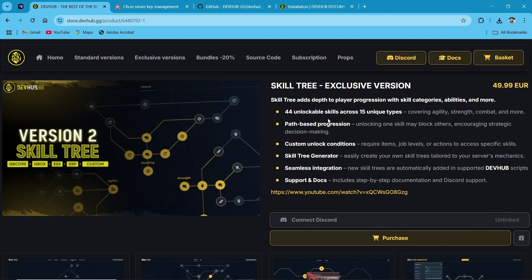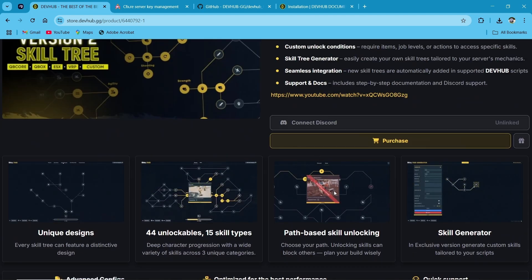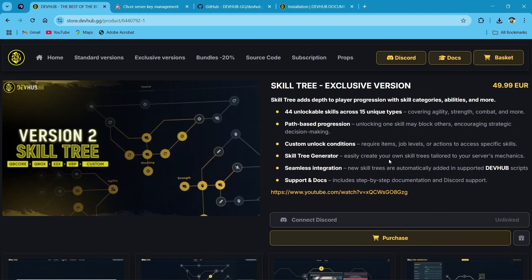For this script, you can add your own skill system and own script integration without any issues. It also supports 44 unlockable skills across 15 unique types — strength, combat, and many more. You can do path-based progression, custom unlock conditions, and seamless integration. Both scripts are there, so you don't have to worry about customization.